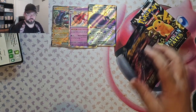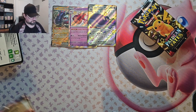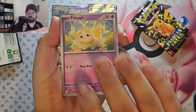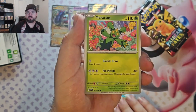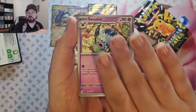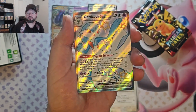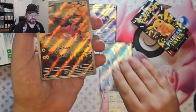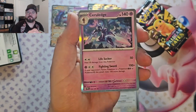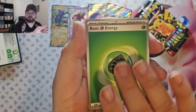Next pack: Fidough, Haunter, Cottonee, Maractus, Swablu, Gengar, Polteageist, Gardevoir EX Shiny — that's a pretty one. And then we get Palmy again. I guess that's the problem when you only have a couple of illustration rares and special illustration rares in a set — people aren't really looking for those ones, they're looking for the shinies.